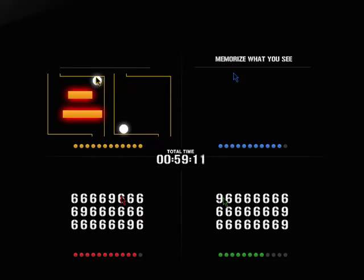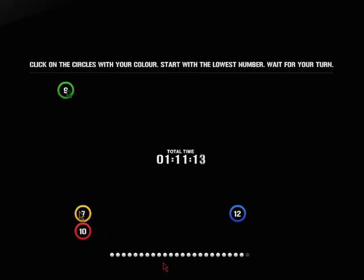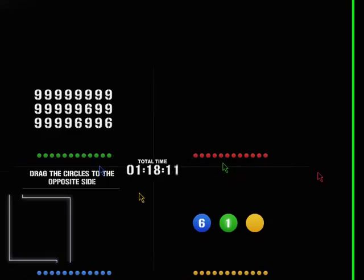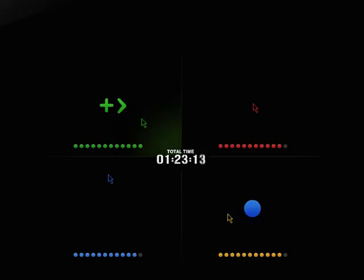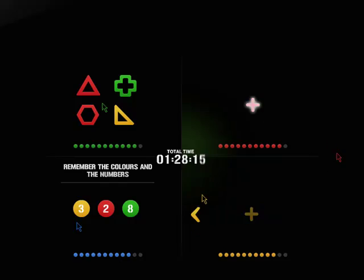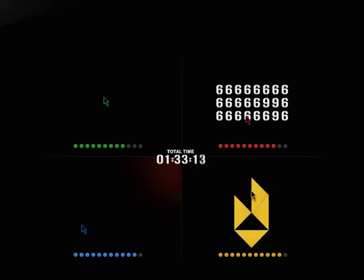Memorize what you see. Click on the circles with your color. Start with the lowest number. Wait for your turn. Drag the circles to the opposite side. Avoid the blocks. Correct, green, status increased. Memorize what you see. Which number belonged to the color? Incorrect, green, status decreased.